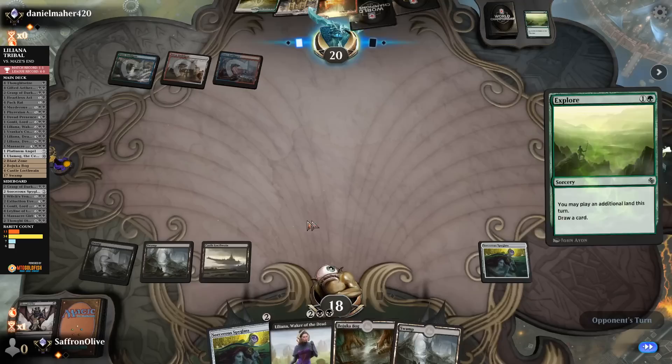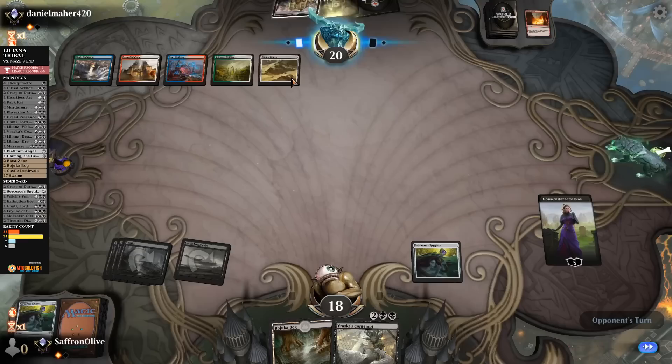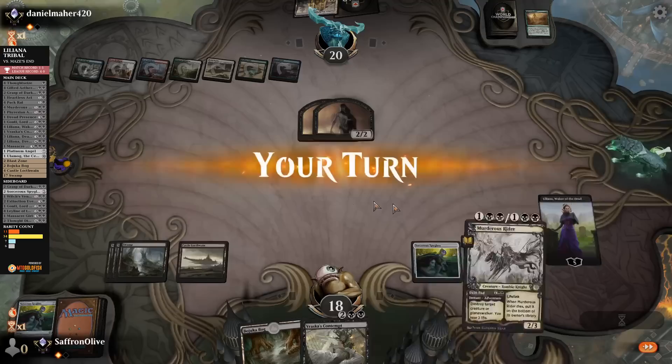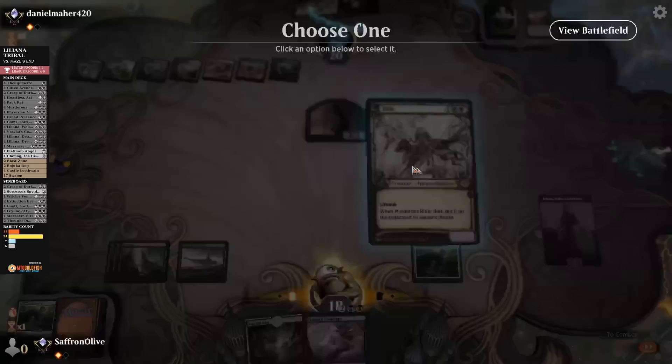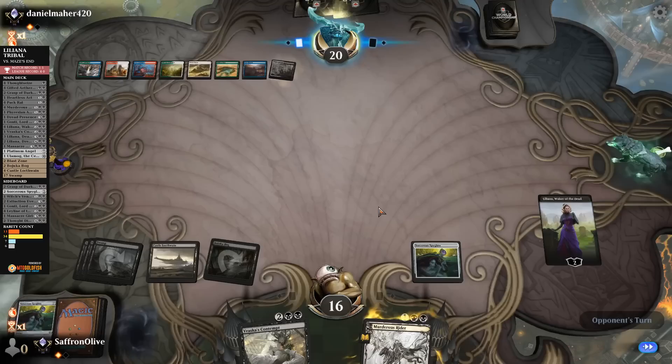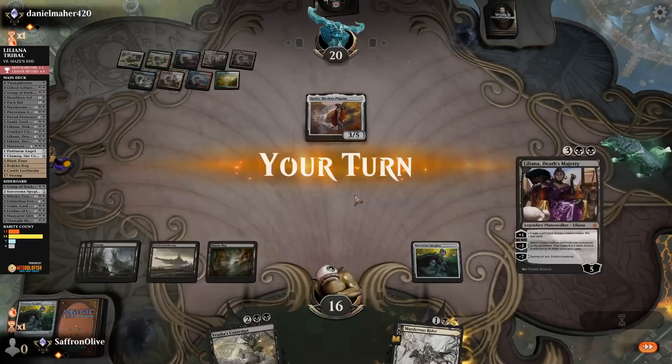Play the land, Liliana, take it up, discard Sorcerous Spyglass. Opponent drew Hour of Promise — very good draw for them. Liliana, kill a Zombie. Murderous Rider kills a Zombie. Bajookabog, pass the turn. Opponent Guildgates — Golos! We might get Maze's Ended. Opponent gets Gateway Plaza.